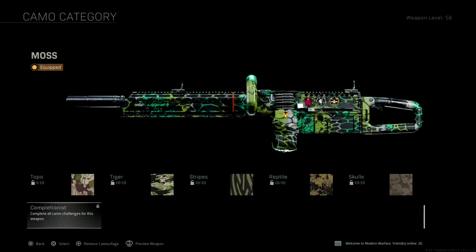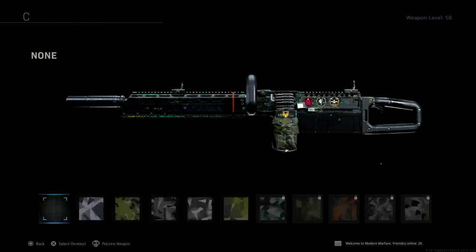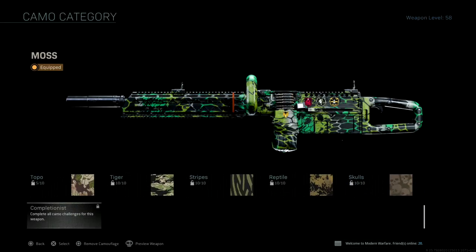The only reason I haven't unlocked the Mastery camo on this weapon is mainly because I've been using the Chainsaw stock, which is an attachment that you cannot mount your weapon with. I need to get 31 kills while mounted and a couple more long shots to have the Mastery camo. I apologize for not having it just yet, but it'll be a piece of cake once I take this attachment off.